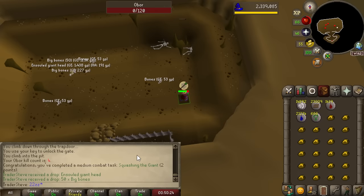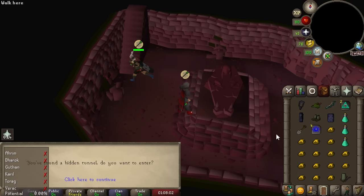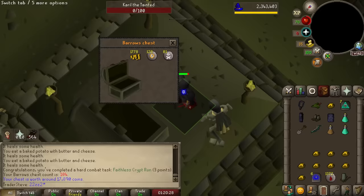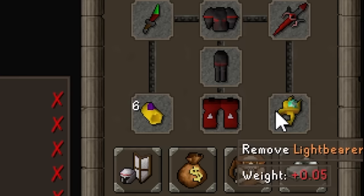Obor kill done — that's another 2 points for Squashing the Giant. Need to get another Giant's Key, but Barrows is primarily where most points will come from. Every single Barrows achievement needs to be done, no question. Luckily we're pretty high level now so it should all be manageable. Three points just for completing an entire Barrows run with zero prayer.